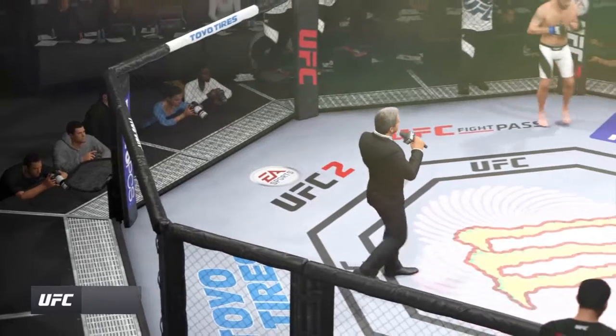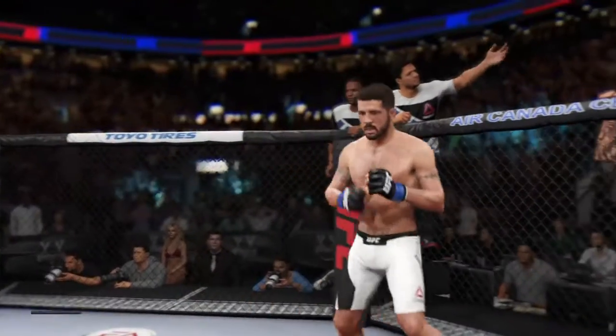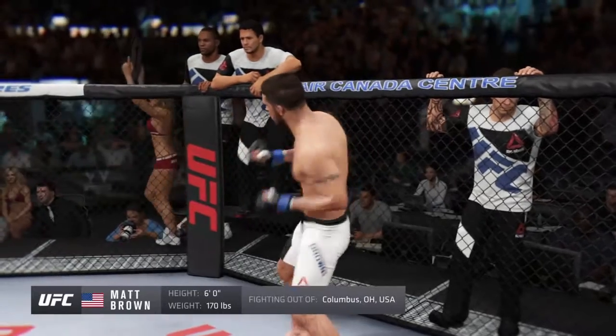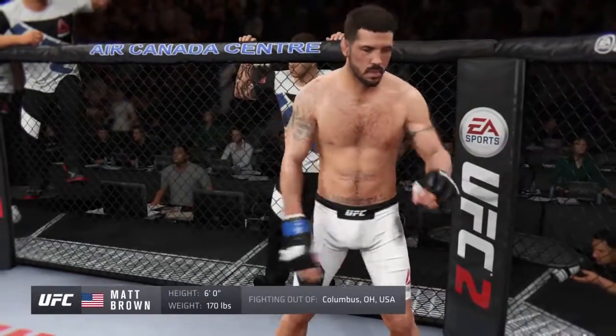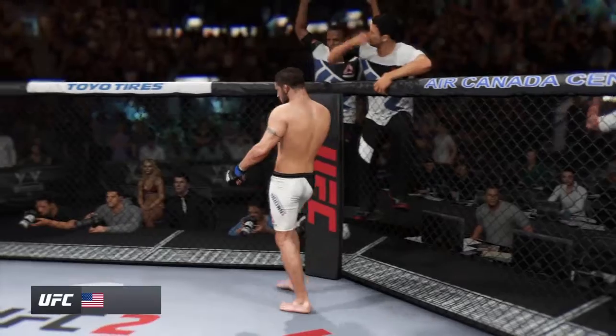Ladies and gentlemen, this fight is three rounds in the UFC welterweight division. Introducing first, a mixed martial artist holding a professional record of 22 wins and 15 losses. He's 6'0" tall, weighing in at 170 pounds, fighting out of Columbus, Ohio — Matt 'the Immortal' Brown.